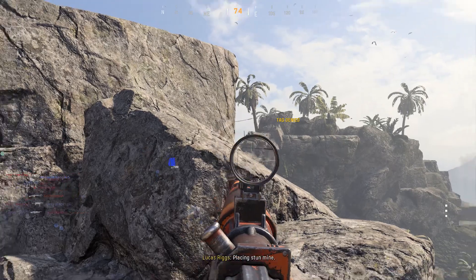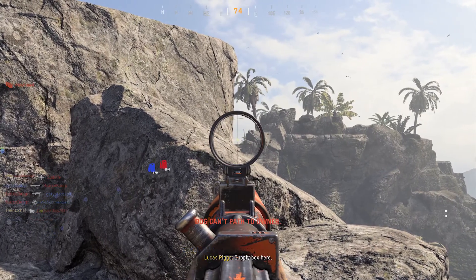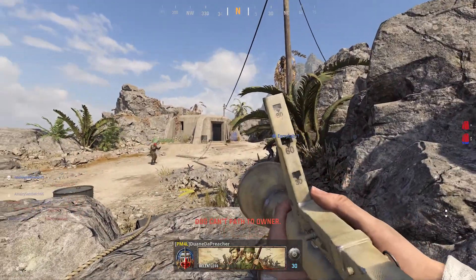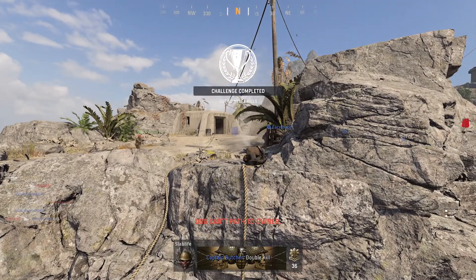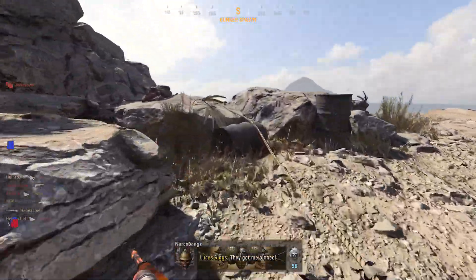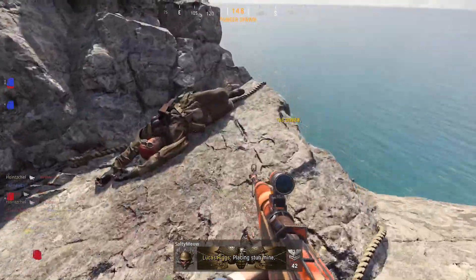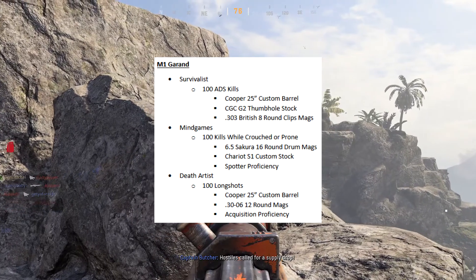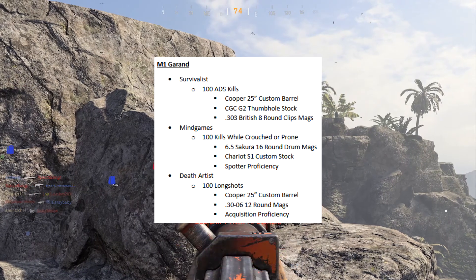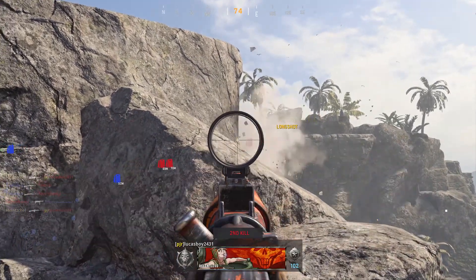Now we're moving on to the last three camo categories, which are Survivalists, Mind Games, and Death Artists. I'm just going to go over each weapon very briefly — the challenges are very easy and straightforward. I will show you on screen some text showing you what the challenge is for each category along with the three attachments you will need. Starting off with the M1 Garand: for Survivalists, you will need to get 100 ADS kills. For Mind Games, you will have to get 100 kills while crouched or prone. And for Death Artists, you will need to get another 100 longshots. Make sure you're stacking those as much as possible.